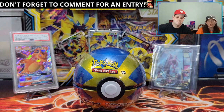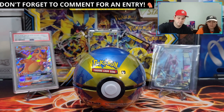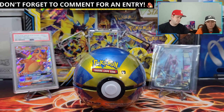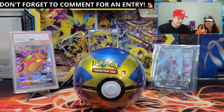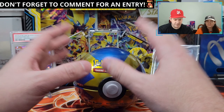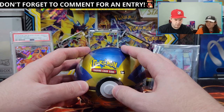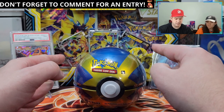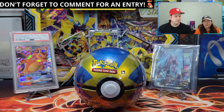Hey everyone, today we're opening a Zora Aura VMAX and VSTAR box and a Quick Ball. It's a December 2021 Quick Ball, so I think it has a Cosmic Eclipse pack — I hope so. Should we start with the Quick Ball? Let's start with it. We're going to open everything up, but we'll do the Quick Ball contents first and then the box contents. Give us a second and we'll clean it right up.